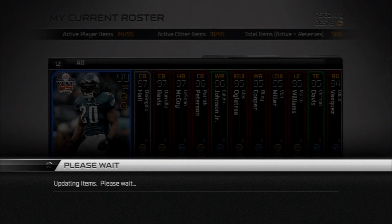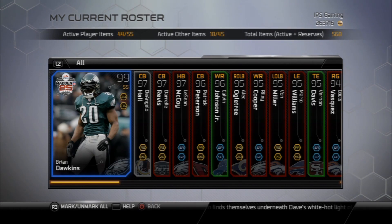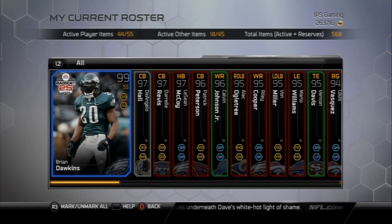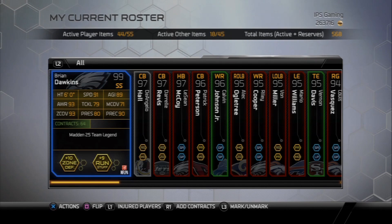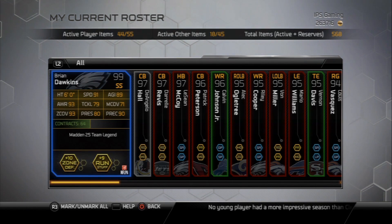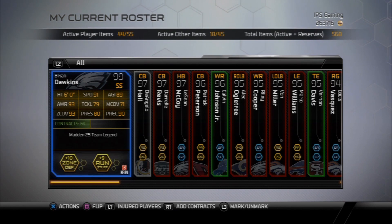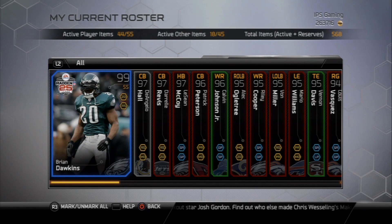So here's my team. Brian Dawkins is new since the actual team update I did — the fourth one. I was thinking about doing an all-Eagles team, but I think I'm not going to, though I do have quite a few Eagles on my team. Brian Dawkins is a really good card. I had Eric Berry there for a while, but this card is just more dependable.